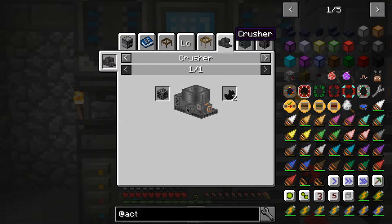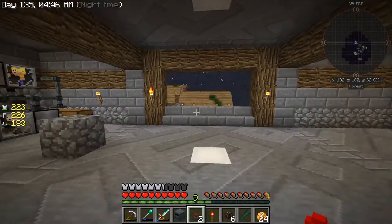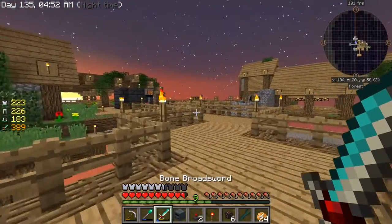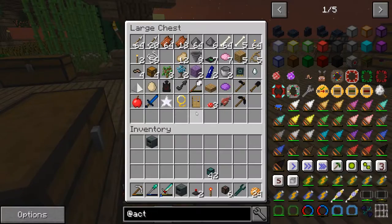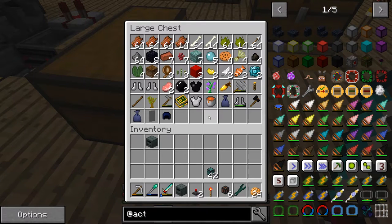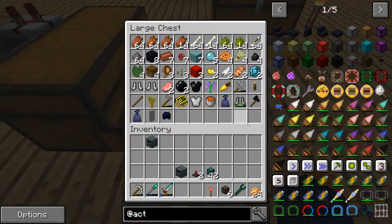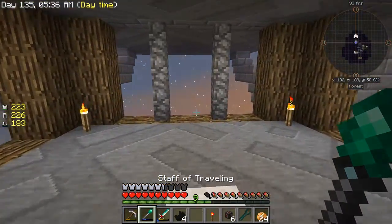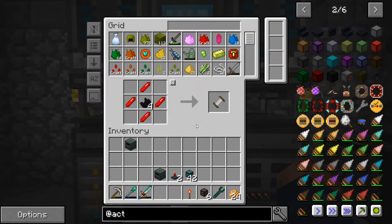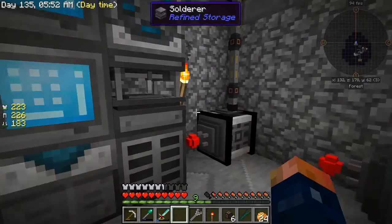As it says, you get black quartz from sieving soul sand. It also comes from loot bags - we might actually have some. Let me take a look in my loot bag. I need to get more storage space. I'm not seeing any - oh, these old blue bags look messed up for some reason. Wait - we do have some black quartz right there! Awesome, we got it from loot bags. Perfect. Now we can go ahead and make that wrench, no time wasted. Then we make it an advanced one and craft our wrench. Awesome.